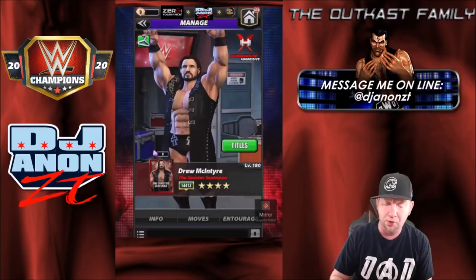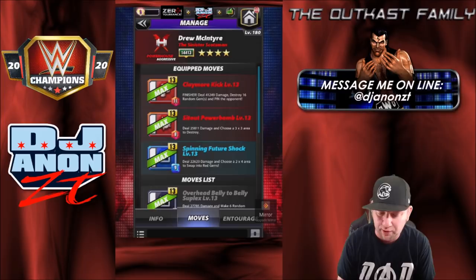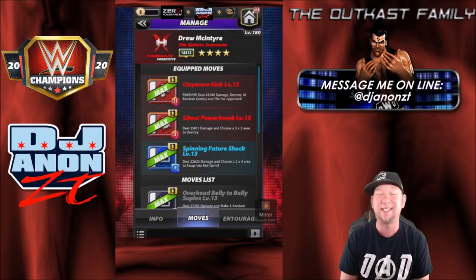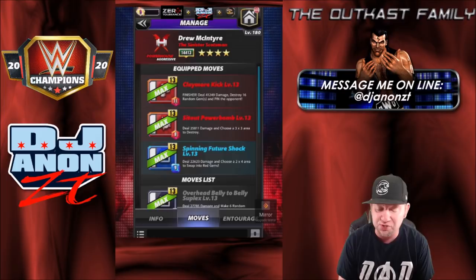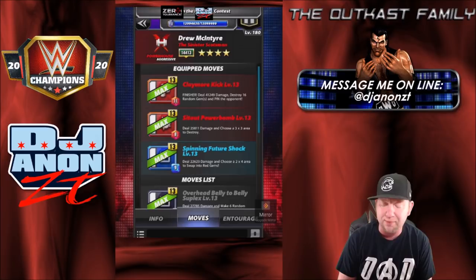Let's get into the first moveset. We're running that Claymore Kick — that's the first thing I want to show you guys. He's a powerhouse, so we got the two reds up here. We got 41,249 damage — destroy 16 random gems and pin the opponent. Sit-out powerbomb: 8 charge, deal 25,811 damage and choose a 3x3 area to destroy. Then the blue move: 9 charge, spinning future shock — deal 22,623 damage and choose a 2x4 area to swap into red gems.